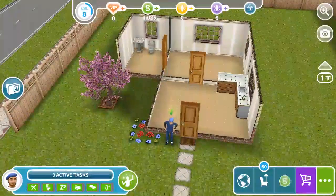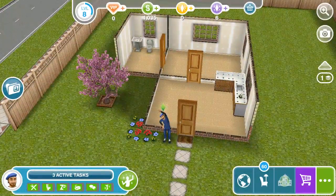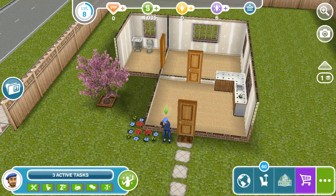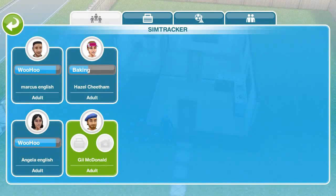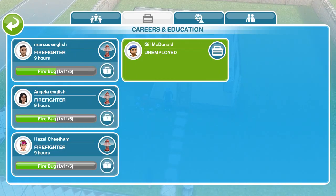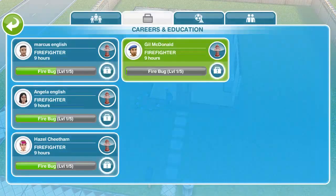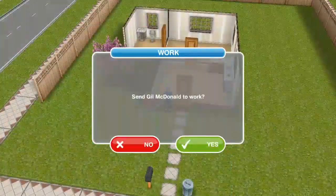He doesn't have a pretty much nice house, so I guess we can call Hazel over after she's done with that. We're going to actually employ him here, guys. We're going to employ him there. Accept this job — yes, we are going to accept it and send him to work.